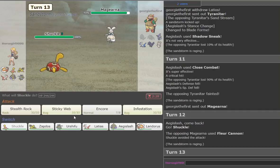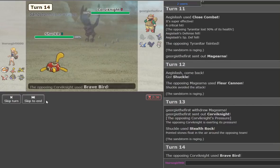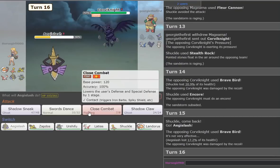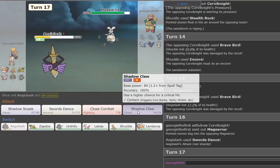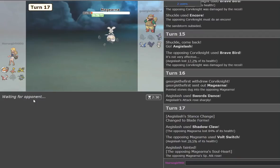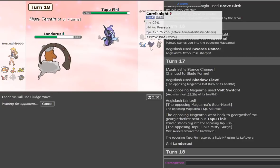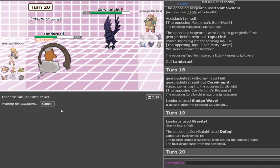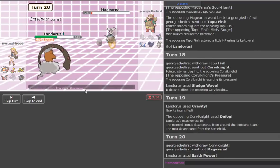We're low and at minus one. He goes here — we predict the Flash Cannon and go Shuckle. We go for Rocks. He goes Corviknight — we Encore it into Brave Bird. That's chill. We go Aegislash, tank that, then Swords Dance. He goes Kommo-o — fine with me. 84 Attack makes it stronger than Close Combat. He Volt Switches and takes us out, but now Kommo-o is basically dead. Ferrothorn is slower — we can Sludge Wave it. He goes Corv — now we Gravity onto the Defog and spam Earth Power.